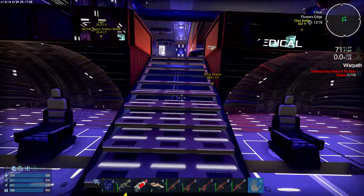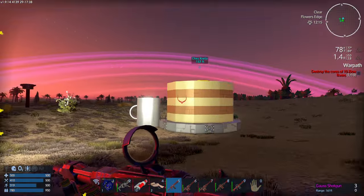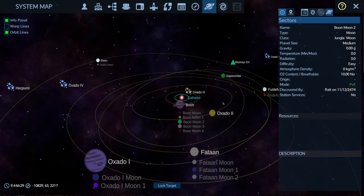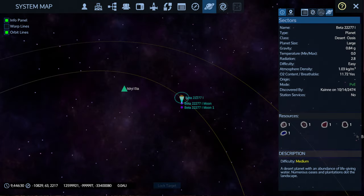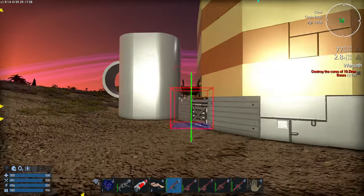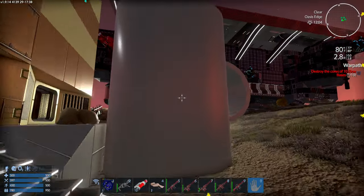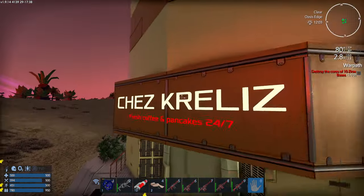The first thing you want to look for is a Shez Krillys POI — I hope I pronounced it correctly. So this is the POI you're going to look for as the first step. This is a desert oasis planet. Desert oasis is what you're looking for. By the way, it looks like a big coffee cup — a stack of pancakes and a coffee cup is what it is, so it's kind of creative on the build there.